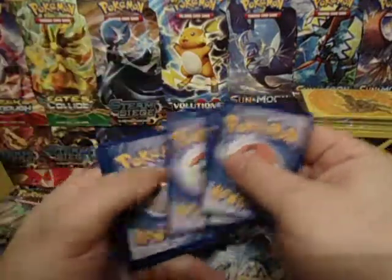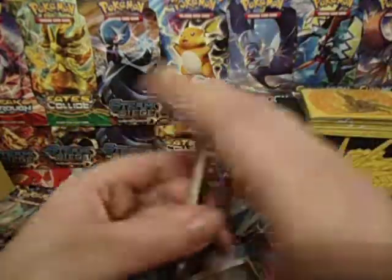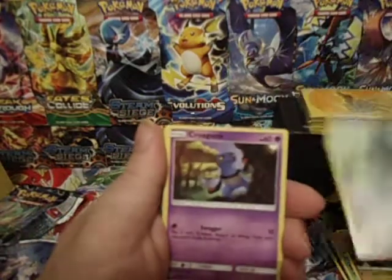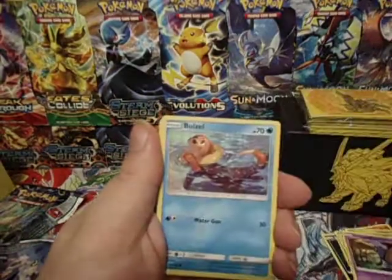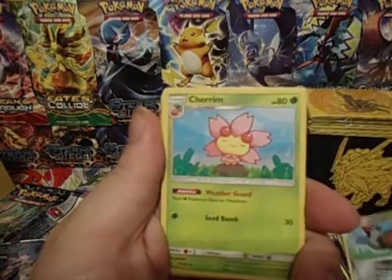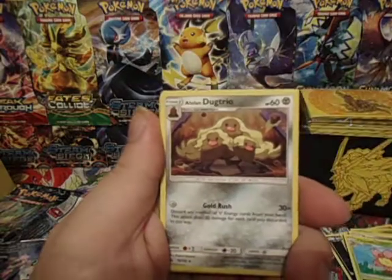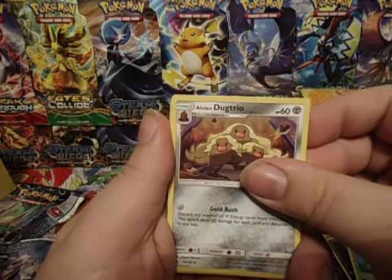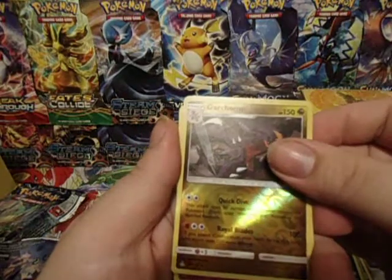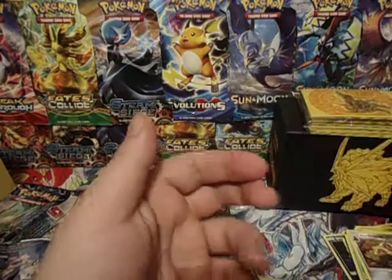We have a Gibba, Bronzer, Krogunk, Bewezel, Magnemite, Cherim. Another Skateboard — good God, what's with all the skateboards? Alolan Dugtrio. Ooh, Reverse Garchomp — nice, that's a rare. And a Cresselia Hollow. Not bad.